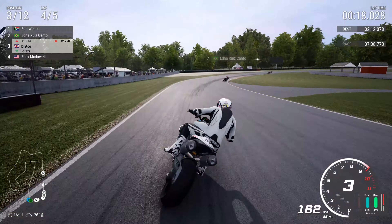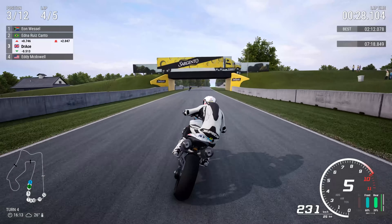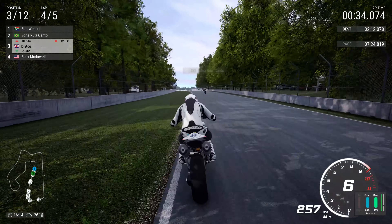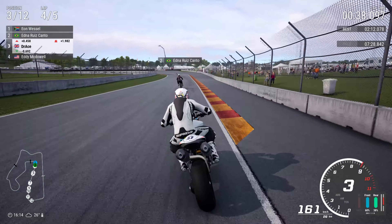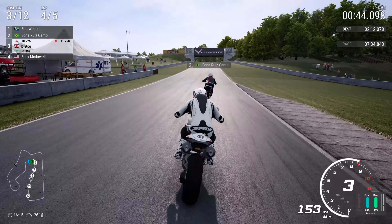Edna Canto is in second with Jan Wessel leading. It's still two seconds to the leader on the penultimate lap, so we're going to have to make some lunges soon. It's an arduous job but not one we can't tackle — there's no job too big or too small for DotRace. We're going to break pretty late and really close in on the brakes into turn five, downshifting to first gear, which gives a much better exit speed.